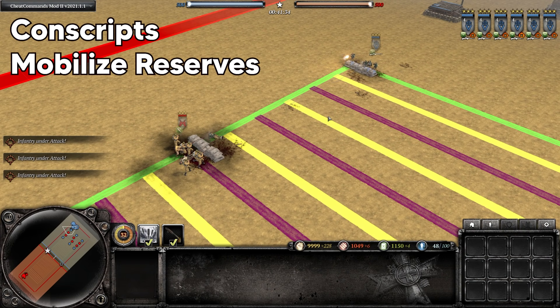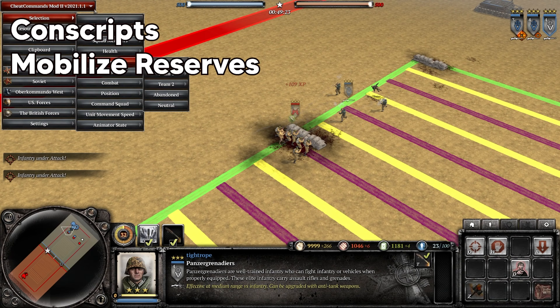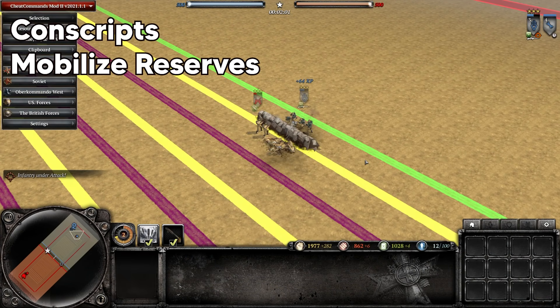Against seven-man conscripts long range with their cover bonus active, the G43 Panzer Grenadiers have a slight edge, which is helpful because if the Panzer Grenadiers try to close the distance on them in this scenario, they will get dominated. And the Panzer Grenadiers comfortably win this one up close.